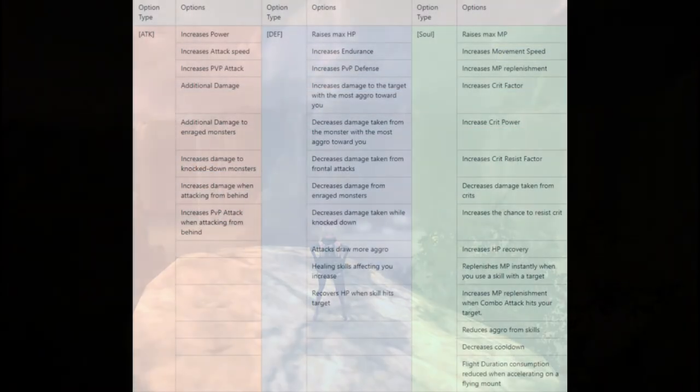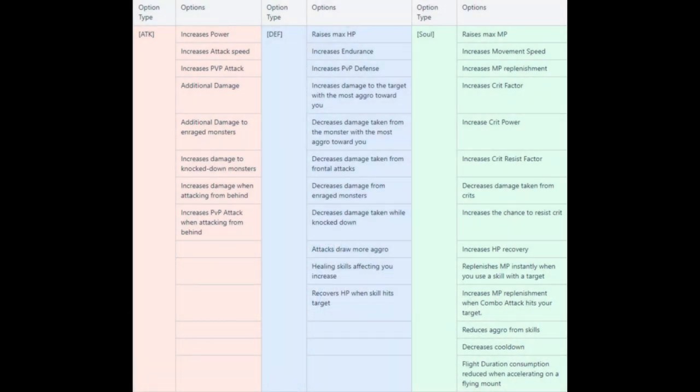I haven't gone over exactly what stats belong to what stigmas — that's because I've downloaded the chart from Terra's patch notes and implemented it into this video. I'll let you take a few moments to look at this chart and see what stats you want so you can find what stigmas fit your build best. To point out a few good ones: attack stigmas can give you back damage and increased damage when monsters are enraged, along with increased damage overall.